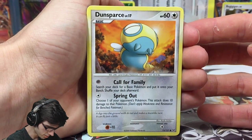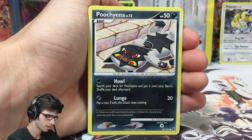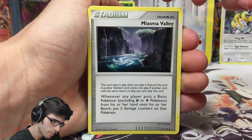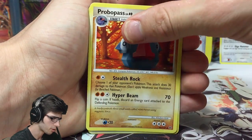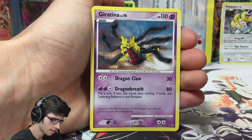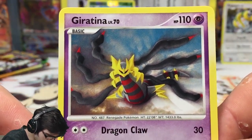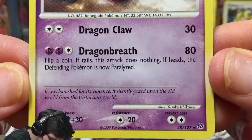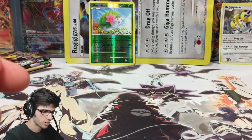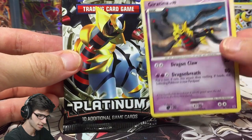Second Platinum pack: we pulled a Dunsparce, Skuntank, Torkoal, Shuppet, Pachirisu, Croagunk, Mime Jr., Miasma Valley stadium card, Probopass, a Skuntank reverse common, and a Giratina regular rare — level 70 with 110 HP, Dragon Claw and Dragon Breath. That's the Renegade Pokemon. Not bad at all.